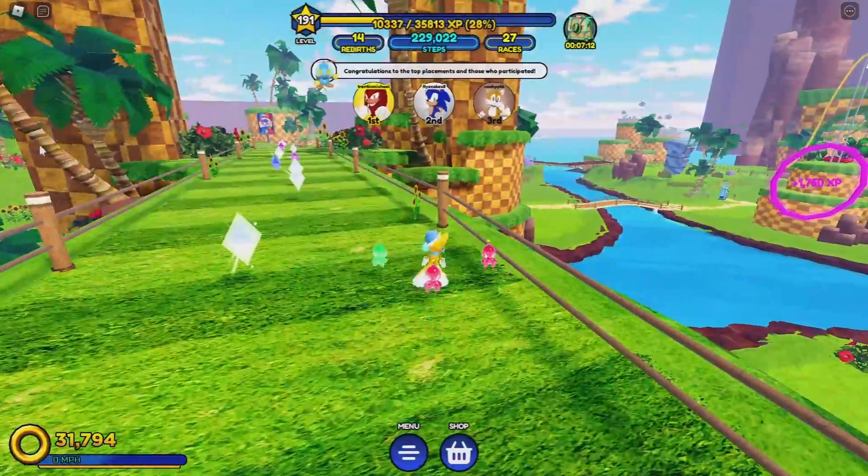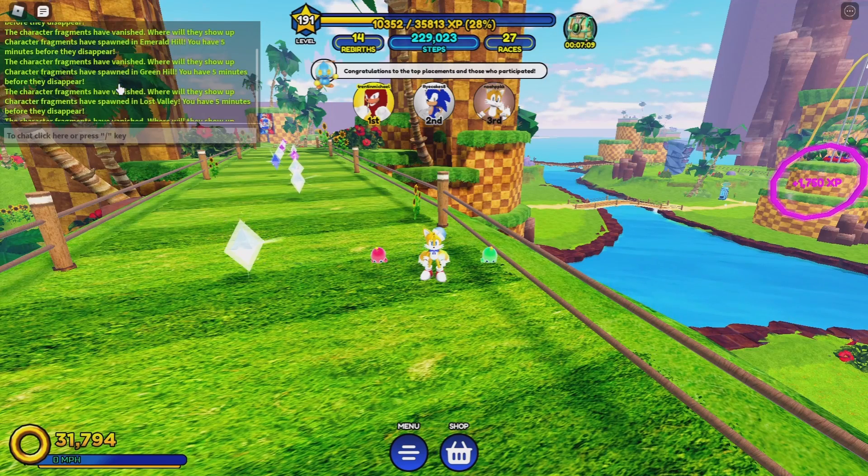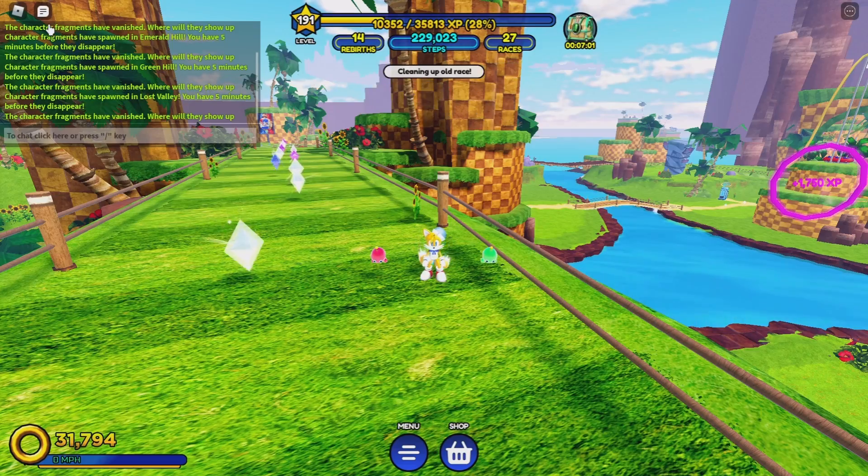It'll tell you on the middle left of your screen, or you can check the chat. Like here — you can see it says 'character fragments have spawned in Lost Valley, you have five minutes before they disappear.' So you have five minutes to collect all the fragments.